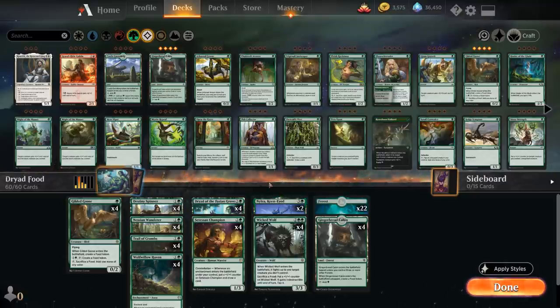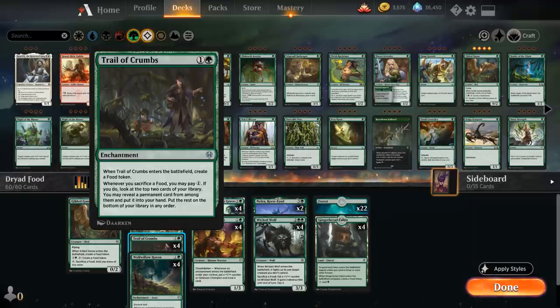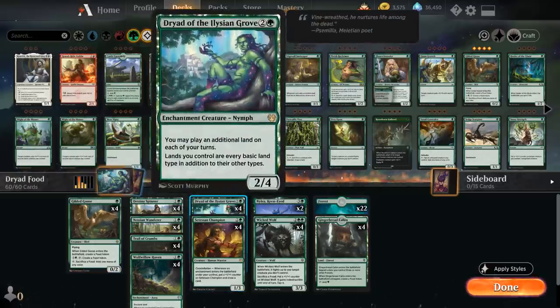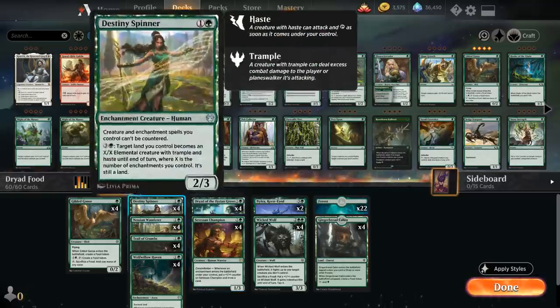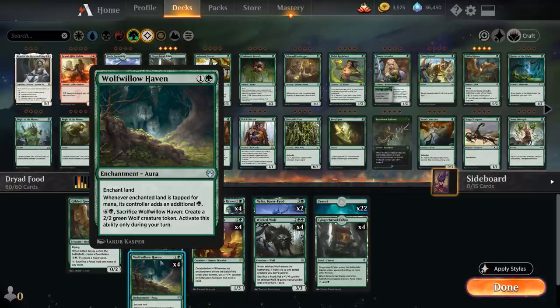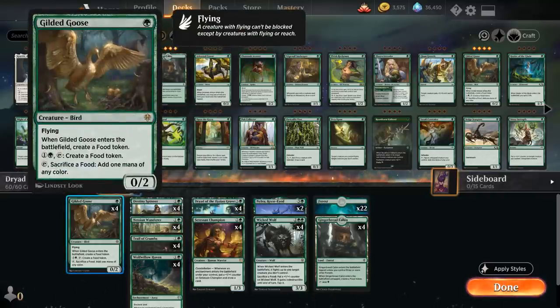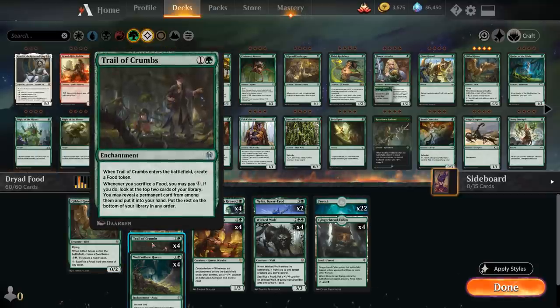Looking at the food synergies: Trail of Crumbs also plays well with constellation. We've got the full playset of Gilded Goose — one mana for a 0/2 flyer that comes into play with a food token, can sacrifice food tokens to add mana, and can generate more food tokens for two mana. It's a nice mana sink in the late game and can ramp us into a turn-two Setessan Champion or Dryad, which is quite strong — going turn-two Champion and then turn-three cheap enchantments can draw us a lot of cards.